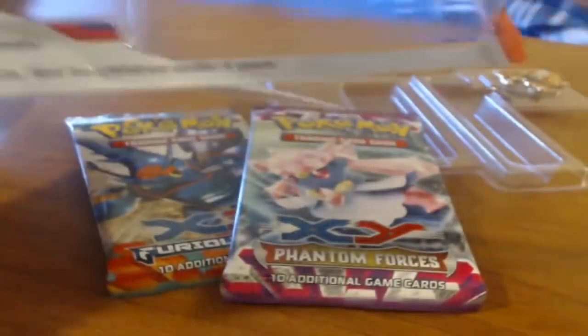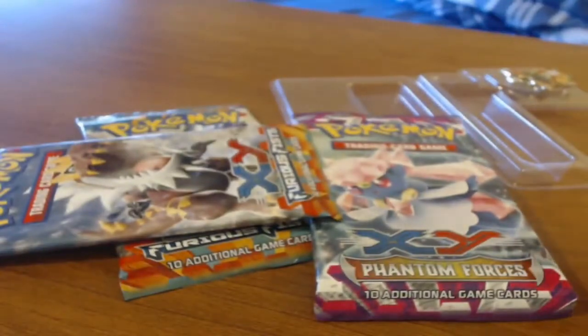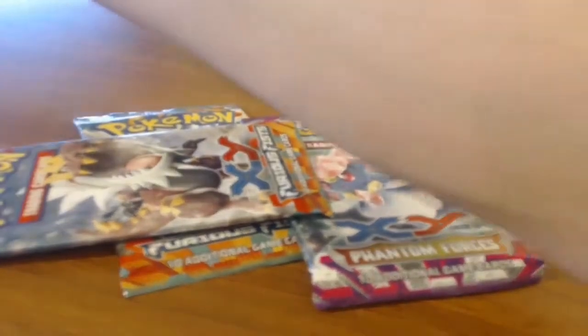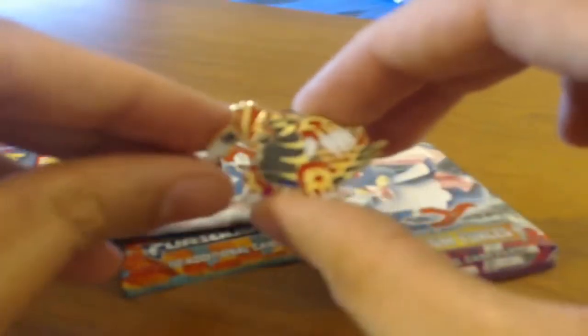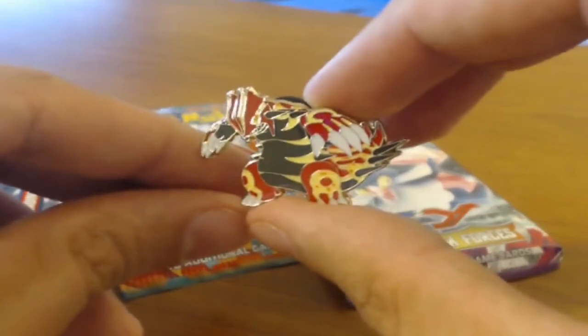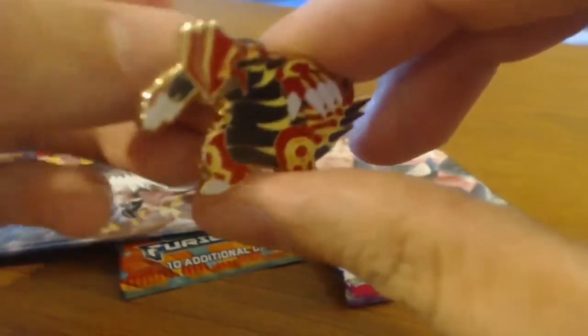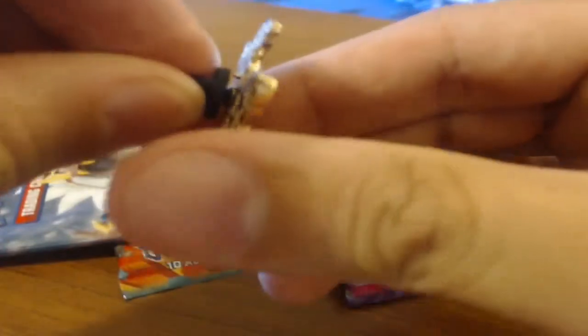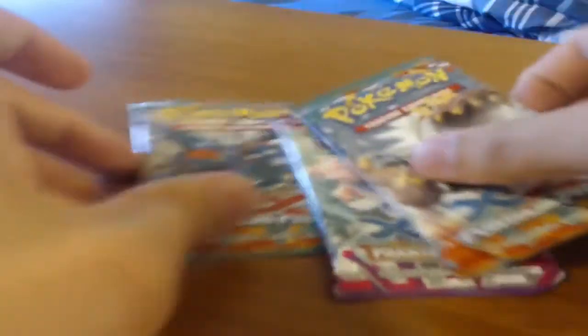There we go, I figured it out. So there's the Primal Groudon pin. I'm not really much of a pin person — I have a couple of them just from collection boxes and whatnot. I have the Team Magma and Aqua symbol ones from the Double Crisis blisters.